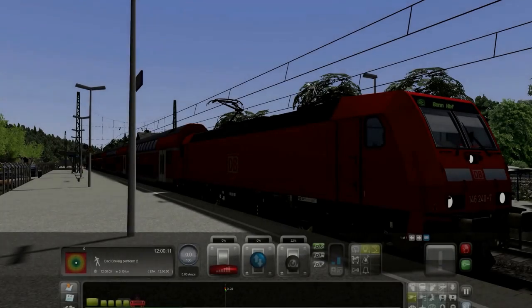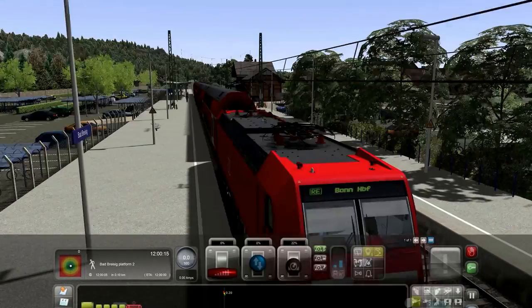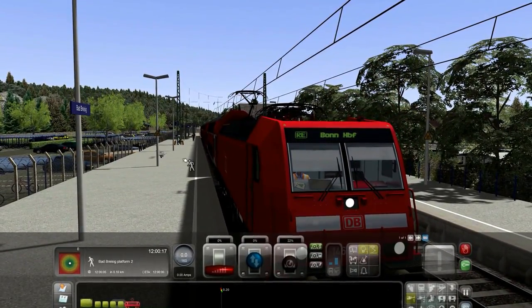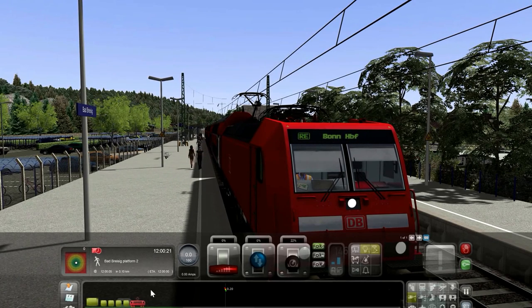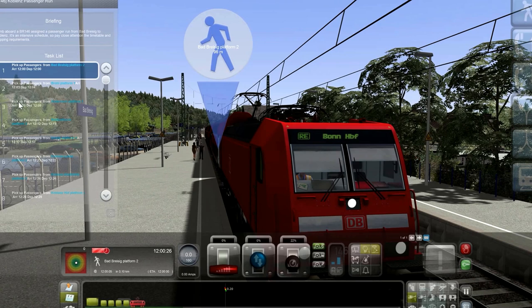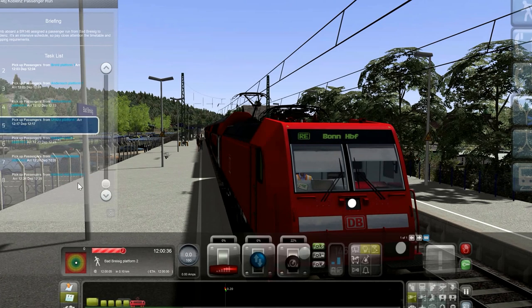Hi guys, the viewers here, and today we are back in Train Simulator after a long time away. You have to open the doors to allow the passengers to come in. We had the basic platform stop, and they're going to the Koublenz platform too, so it's a 28-minute run, which is cool.